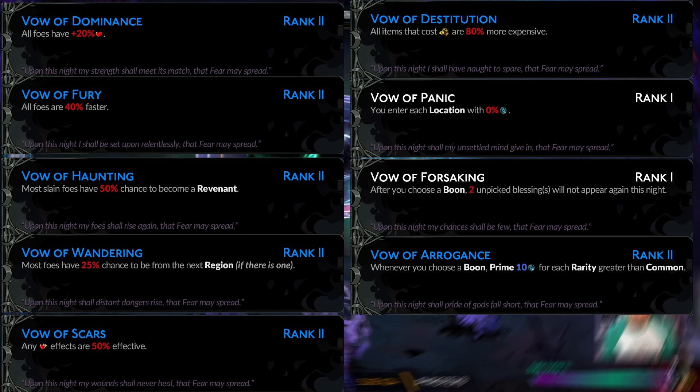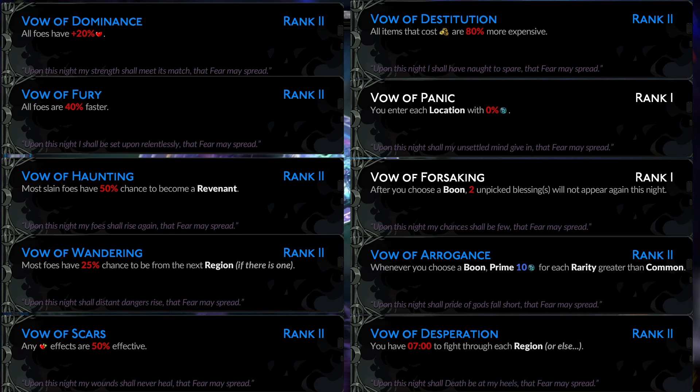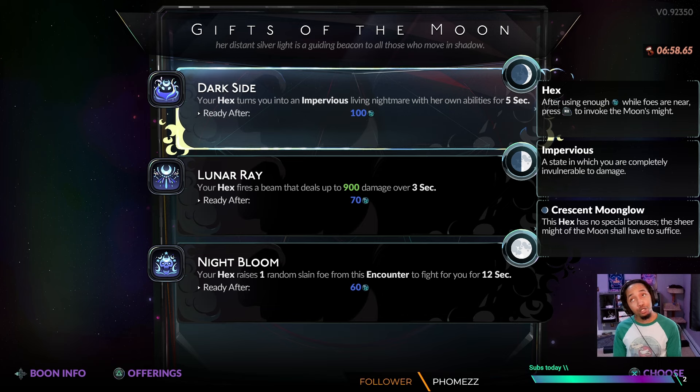Every room we start with zero mana. Vow of Forsaken removes two of the blessings we didn't pick from the pool for the rest of the run. Vow of Arrogance primes mana based on the rarity of the boon we pick up — maximum 30 for picking up a duo boon. And finally, we're on the seven-minute timer. Nine minutes is nowhere near tight enough, five minutes is far too tight, and seven feels just right.